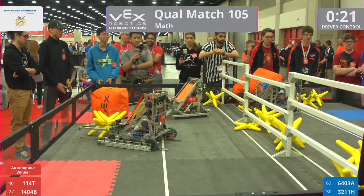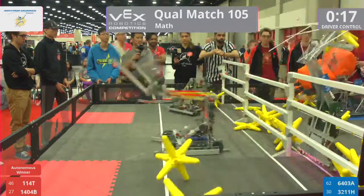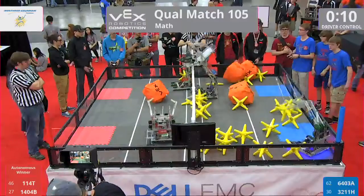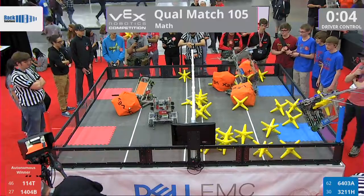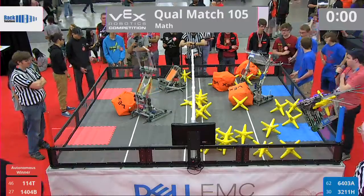They're trying to grab another cube — they're going to come pick it up, making their way back. They're going up high, putting another cube in their possession — oh, it falls just to the floor. 1114 grabs one of those red cubes off the red side. 6403A — they are up and hooked on, casually, easily. So it's 2-1 — that's time.